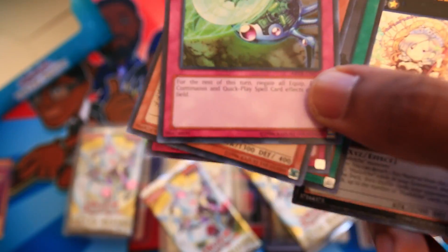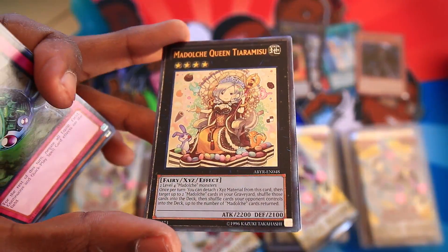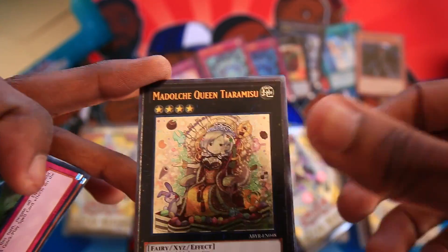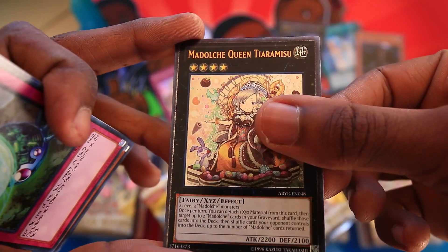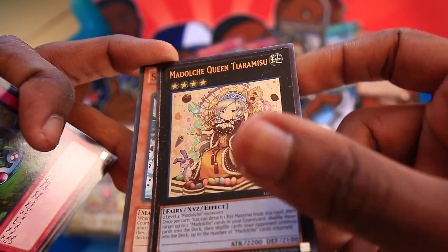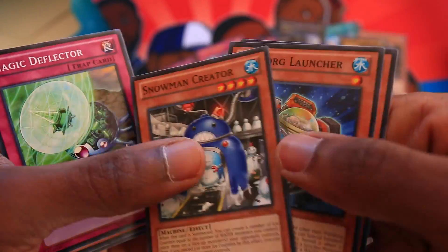Holy shit. Wow, we got an ultimate rare in our first pack — Madolce Queen Tiara Misu. This is incredible, actually, considering some of the stuff we've gotten so far. Madolce Tiara Misu Ultimate Rare — you don't see that too often. And it's the boss card for one of my favorite decks, Madolce. So far, so good. This is the first pack and we are doing great. Thumbs up if you like Madolce, because I like Madolce.